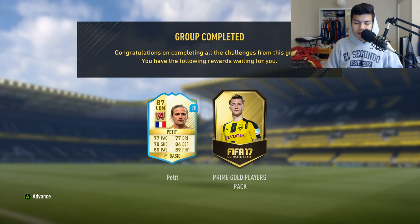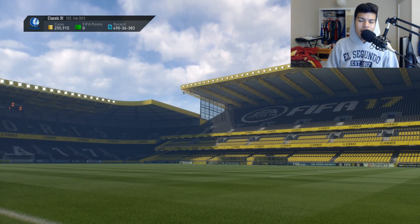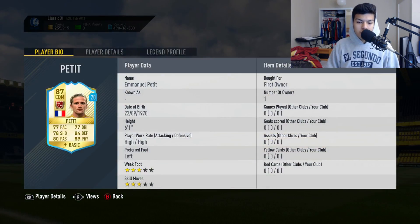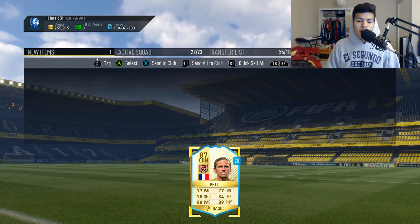We complete the Emmanuel Petit SBC — easy as you like. We get him for 20 games and a prime gold players pack. I didn't even see that — wow, that's a fantastic prize. Amazing card by the way: 84 defending, 89 physical, 80 passing, with 70s in the other stats. Very nice CDM, very nice holding midfielder.